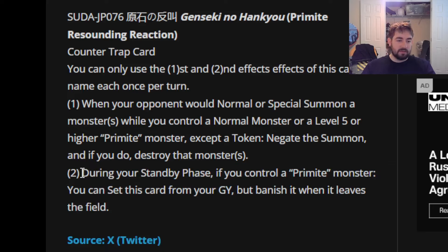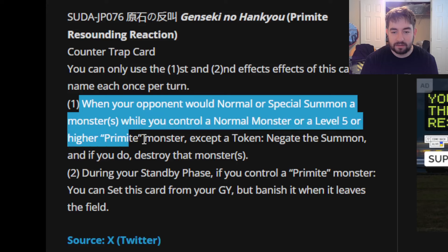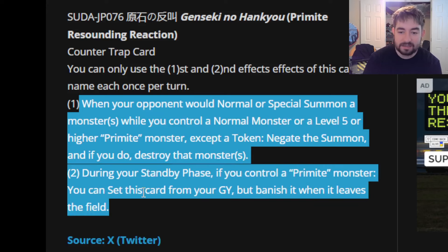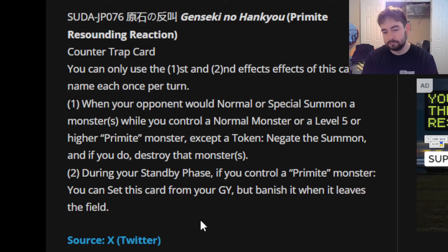Here's another thing that annoys me with this card: I think the worst cards in the archetype are the effect monsters, because the deck is all about putting vanillas on the field. If we had a vanilla that actually had Primite in the name with good enough stats, that would probably be the monster we're summoning most of the time off of all these effects, and it would give us our normal monster requirement that a lot of our effects have. But these interruptive cards that say 'if you control a Primite monster, you can set these cards back to your field' — they don't work if you have the vanilla. You have to play the effect monsters, but in certain decks you don't really want to. They're kind of awkward and clunky, so I don't love that. But as an interruption, this card's fine.